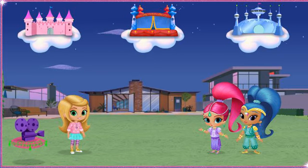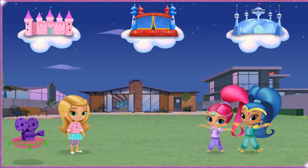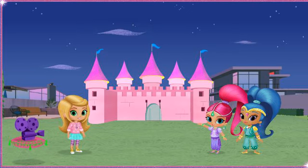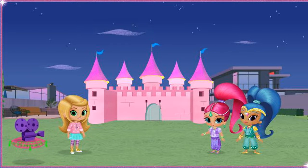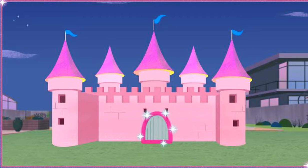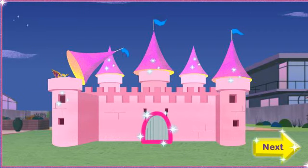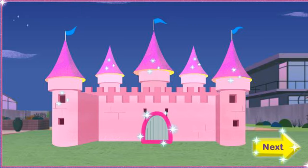First, let's create the movie set. Boom, zah-nay! First wish of the day. That looks really, really royal. Nice! Let's check it out. Click on the drawbridge to pull it open. Click around the castle to see what else it does. Then click the yellow Next button when you're done.